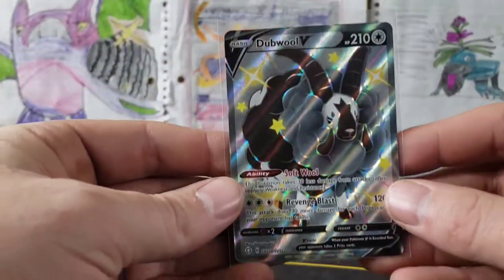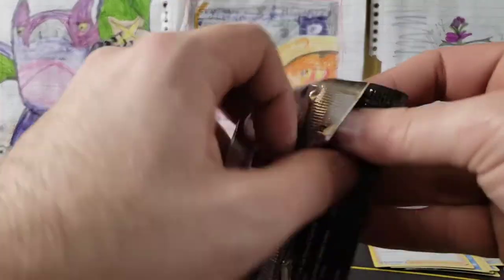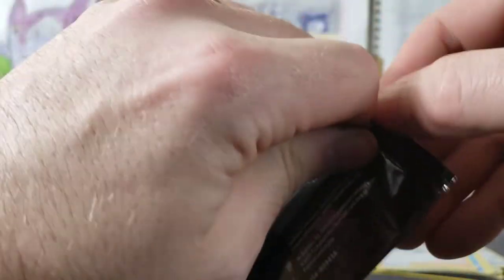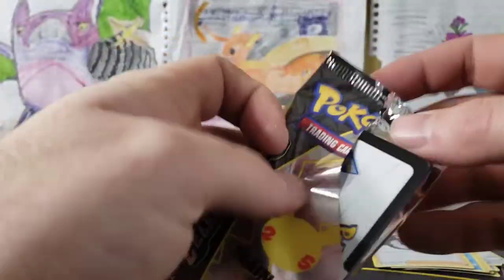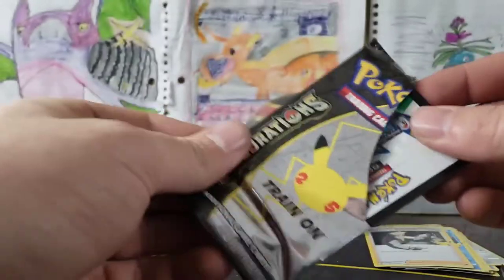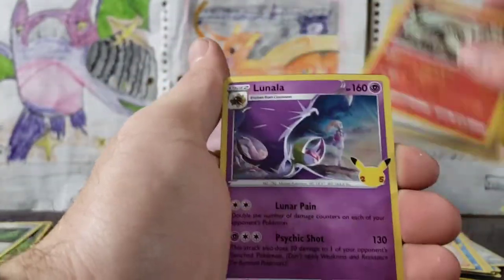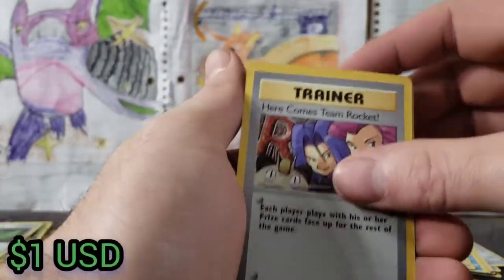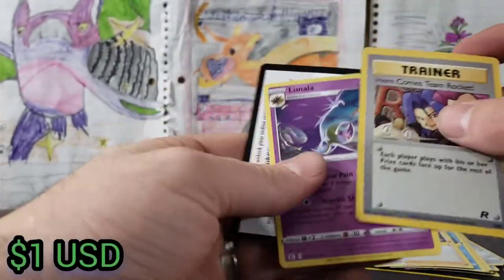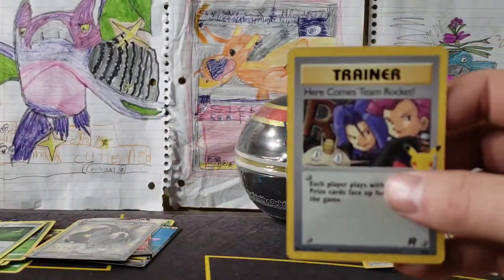Hopefully we can get more than that in our ETB — Dubwool V full art! Love opening up Shining Fates. I would like to get my hands on some more Hidden Fates too, that would be amazing. We've got our Cosmoem, Reshiram — here comes Team Rocket Classic Collection — and a Lunala, which I hear is actually doing pretty well in some tournaments.